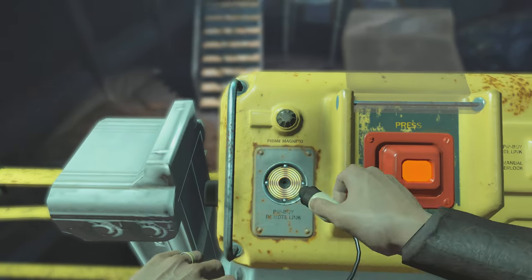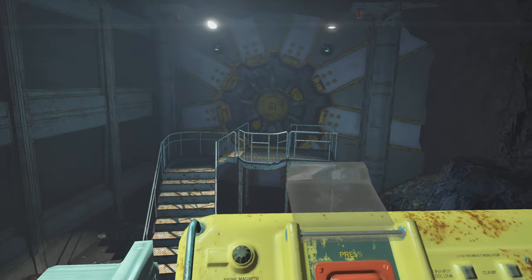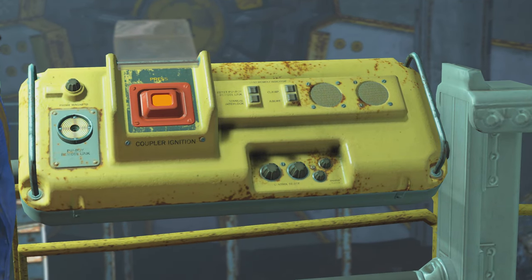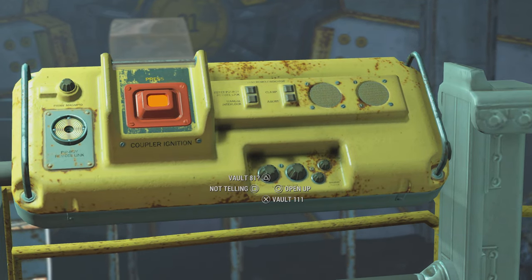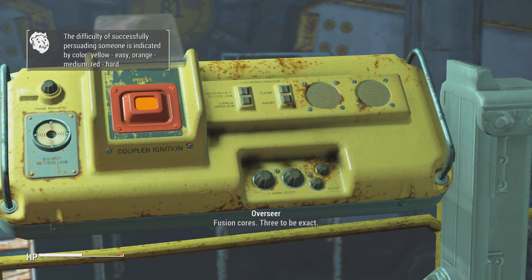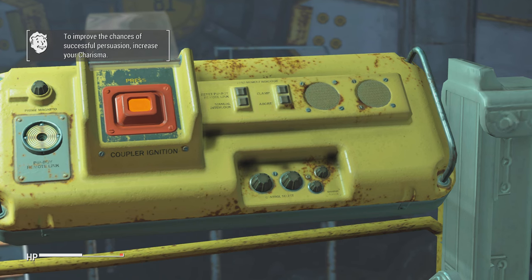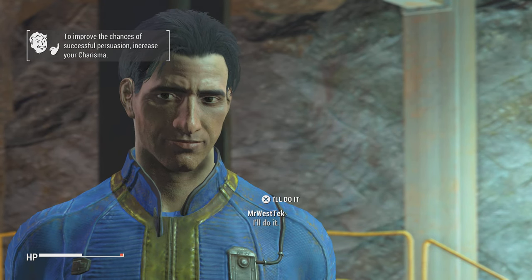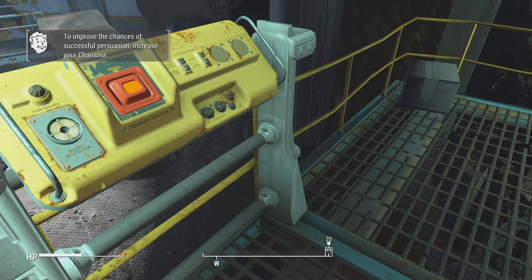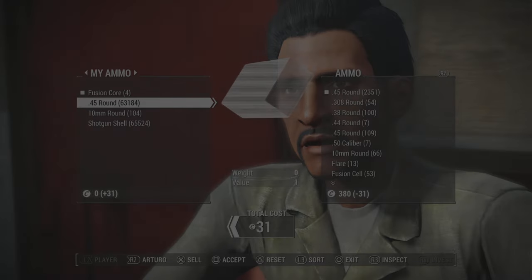There is a catch: usually you can just open up vaults in the wasteland, but this one's occupied. You have to talk to the people inside and bargain to get in. There is a speech check you can pass, but if you're a lower level it's going to be really hard. You can save right before the speech check and keep reloading, or you'll need to give them three fusion cores.